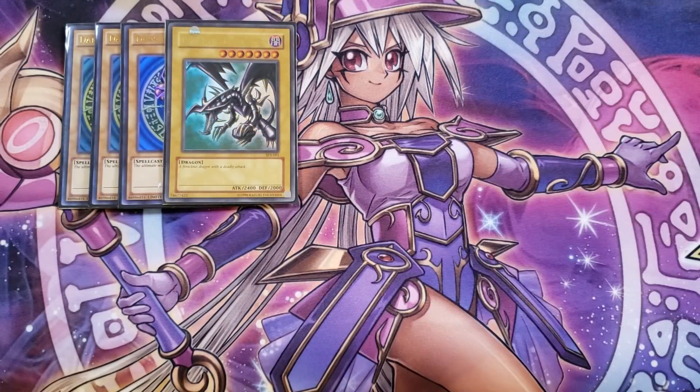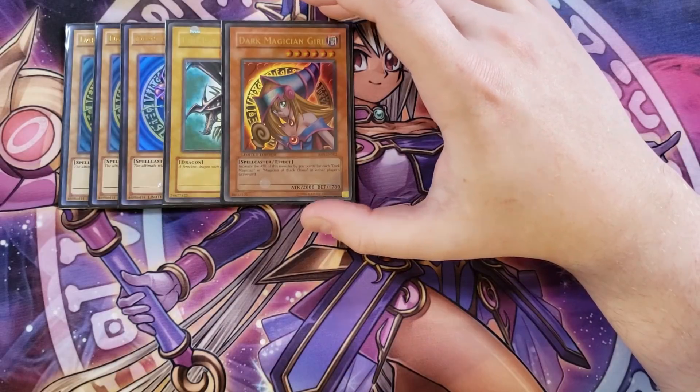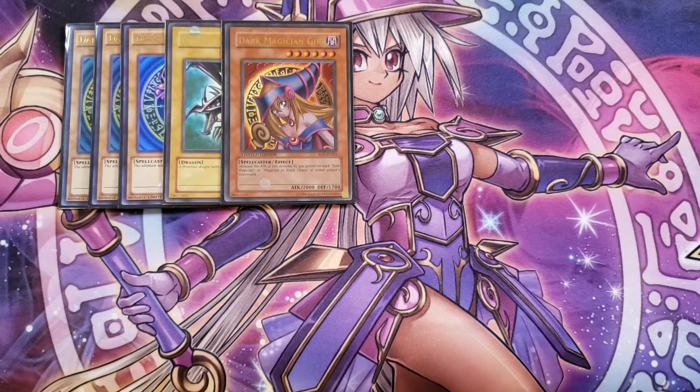We then play a single copy of Red-Eyes Black Dragon — this card is in the deck basically just so you can summon your Red-Eyes Dark Dragoon, but it's still a really awesome card and you can actually summon it as well. We then play a single copy of Dark Magician Girl, because what this card does is increase its attack points by 300 for every copy of Dark Magician or Magician of Black Chaos in your or your opponent's graveyard, so it can get pretty big.